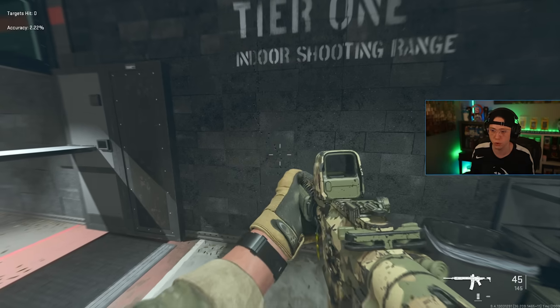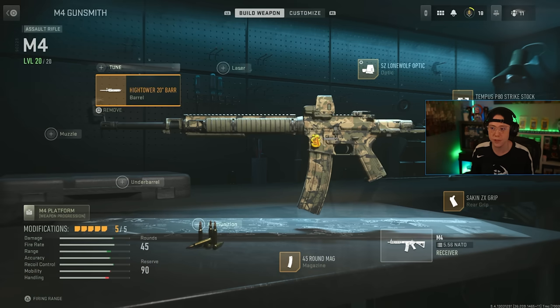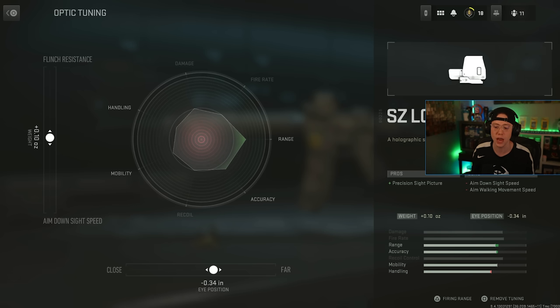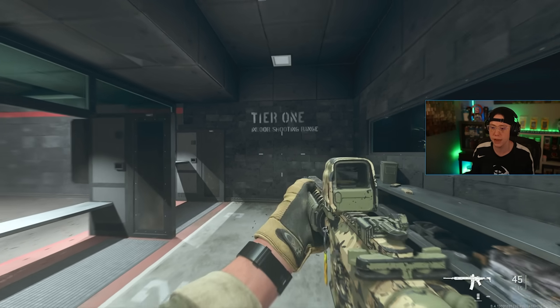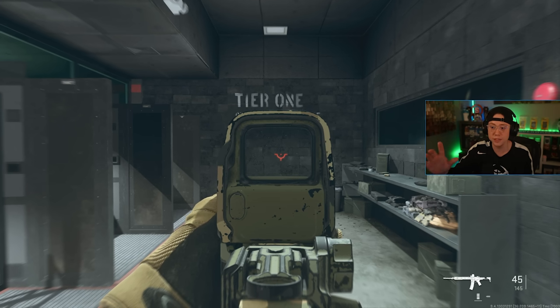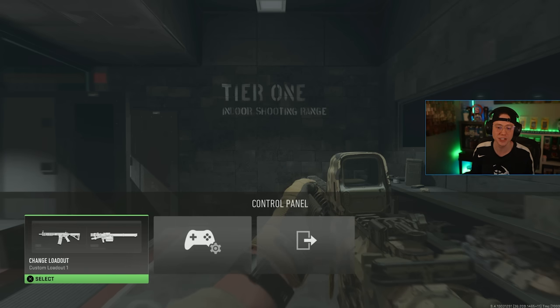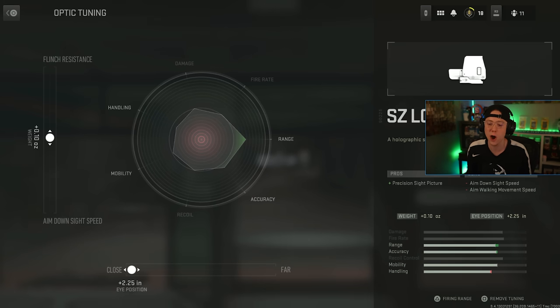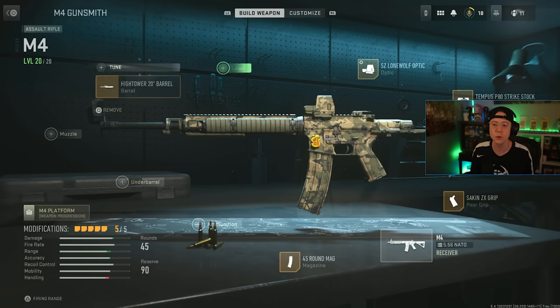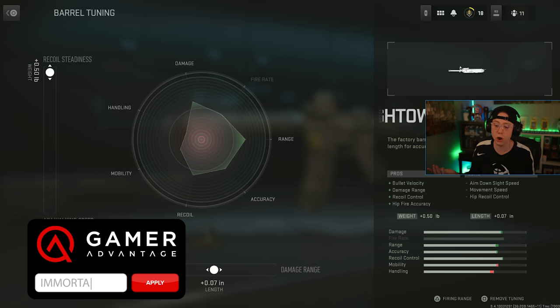The pattern goes up and to the left, then straight vertical. Now let's go tune this for recoil. First, I'll tune the optic's eye position as far out as possible — minus 1.95 inches. In the firing range it looks a bit more zoomed out, though honestly I'd probably leave eye position near center. For the barrel tuning, I'll go all the way up for recoil steadiness on the left axis, and all the way over for damage range on the bottom axis.